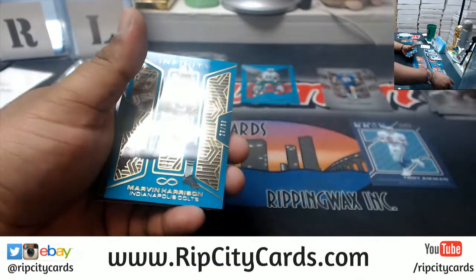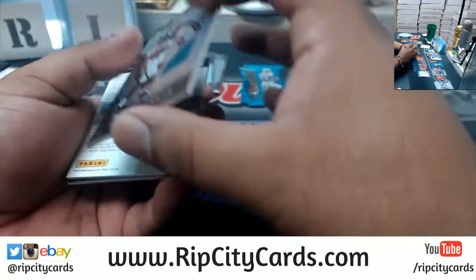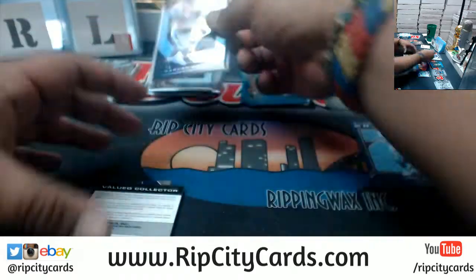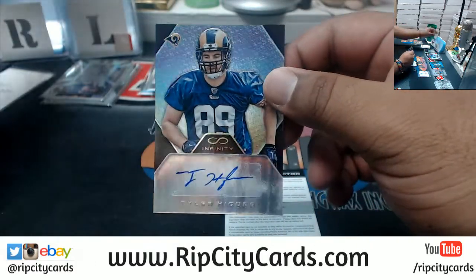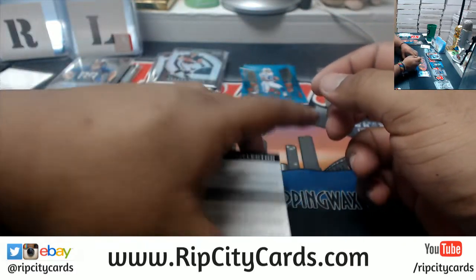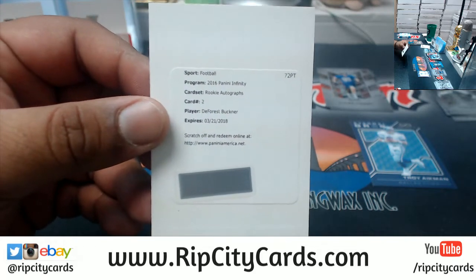Let's open this box. Campbell, Steve, Miss Senior, Marvin Harrison in the Colts to 288. Carson Wentz Eagles patch 288 — that's his rookie patch too, auto would be sick. Here's a redemption, Tyler Higby 488 Rams autograph. Rams with two autos there.